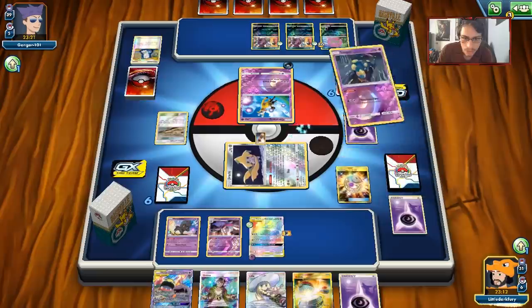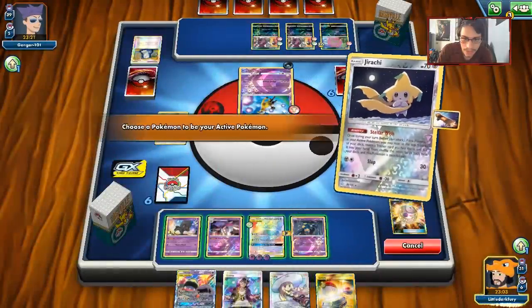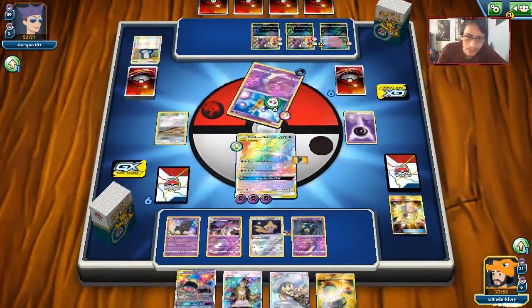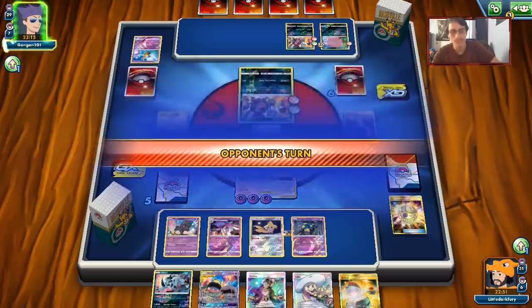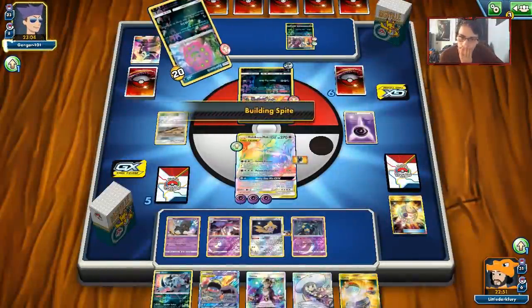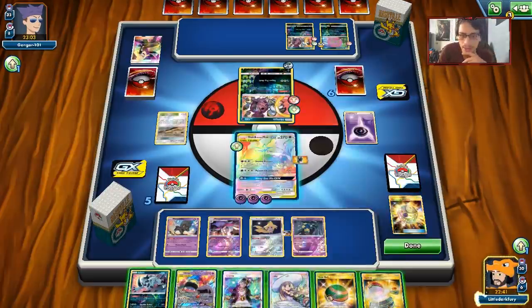Severe Poison to knock out the Jirachi thanks to Seviper, then we'll see what the opponent does - they'll most likely bring in Hoopa since we can't poison it. We have Absol but no Dark energy. Kind of wish I ran Giratina - if we had it I think we'd be okay, but Giratina can't one-shot Hoopa. There's a Cynthia. I don't think I can attack from this hand. I think I'm just going to switch into Jirachi and Nest Ball.